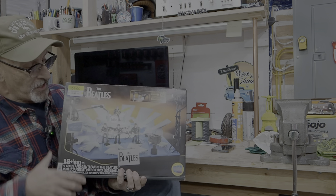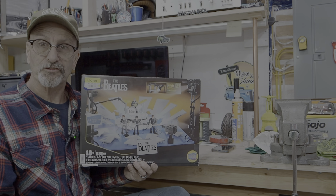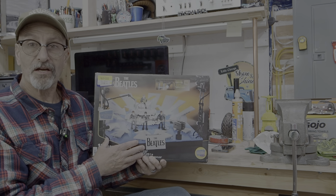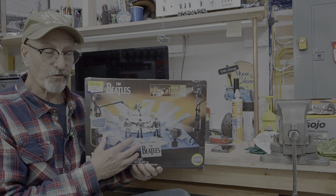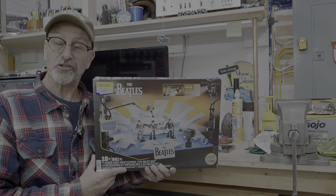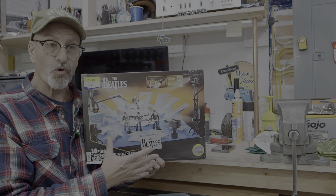Number two on the list is a Mega Bloks kit — this is the Beatles at the Ed Sullivan Show, I do believe in 1964. Again, this was at Walmart. It was a hundred and ten dollar kit, on sale for $60, and when I got to the checkout it ended up being $30, so we couldn't start the car fast enough to get out of there. It's the only one they had left.